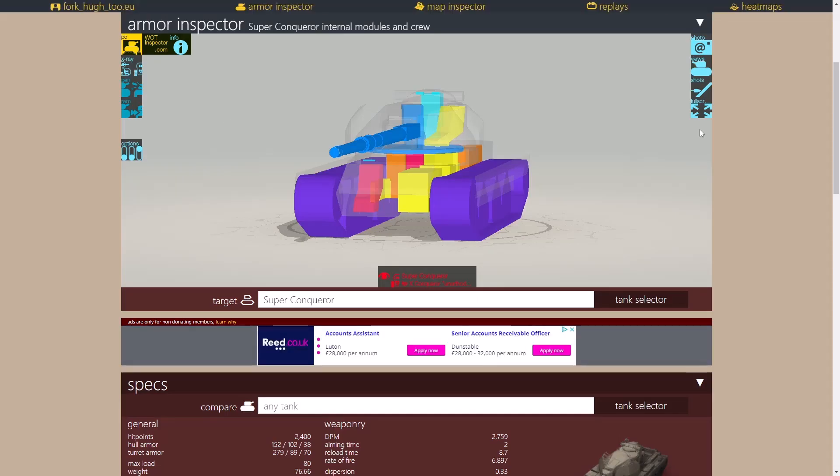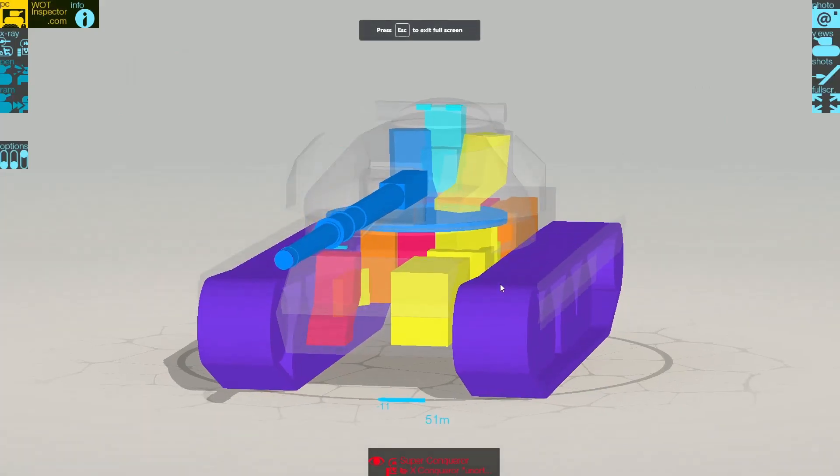Looking at the modules: the driver is on the left-hand side — this is a British tank so they drive on the left. The driver has massive ammo racks alongside him in the tank. He can't be too happy with all those shells lined up, but he does have all that extra armor protection on the upper plate, making it very difficult for the enemy to punch a hole through. However, the enemy can punch through lower areas — and if they do, they'll likely hit either the ammo rack or the driver.